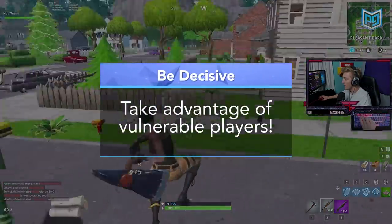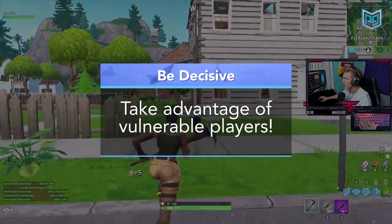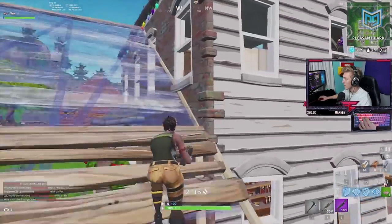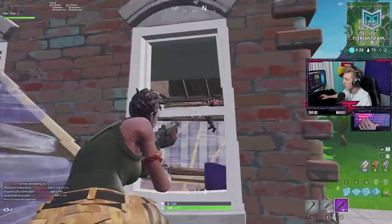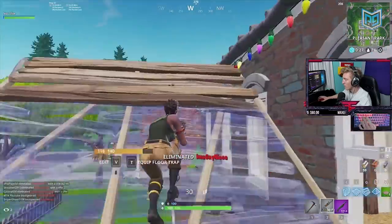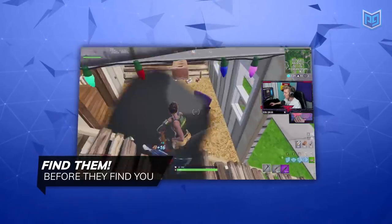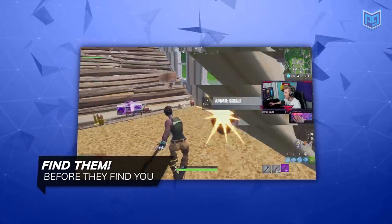Neither player had a chance — Tifu didn't hesitate at all and pushed quickly. You need to be decisive when you hot drop. Take advantage of vulnerable players and don't give them a chance to think. Tifu moves to the next house, hears a player pickaxing the roof, peeks through the window, and connects on a headshot. When players aren't ready they're sitting ducks — go find them before they find you.